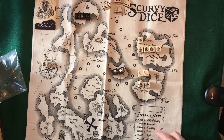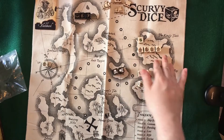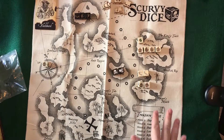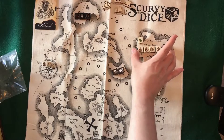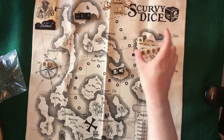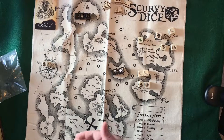Then boarding. By whoever has the fastest ship, you can decide to board somebody. This one goes a little differently because you have to roll your ships and you have to exceed whatever they roll on their ships to catch up to their ship and be able to board. So it's a two-step process. If they only rolled one ship and I only rolled one ship, I wouldn't be able to catch up — I wouldn't be able to board. But if I had more, I'd be able to catch up.